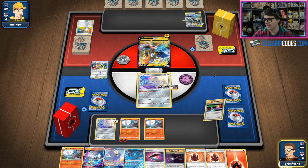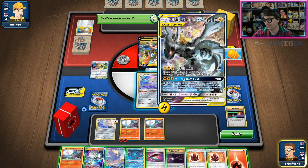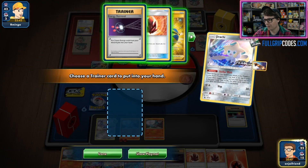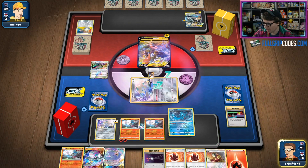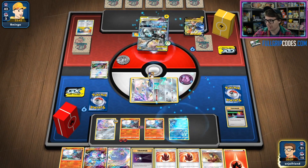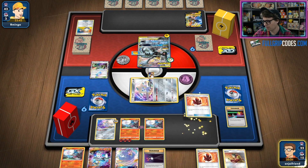It does not matter because I have the third Fire Energy in my hand. At this point I do not need the Welder — I'm just going to bring up that Pikarom the old-fashioned way with a manual attach. We don't even need the Welder; we have it, but I don't even need it. We've got Beast Bringer as well, Fion and Whirlpool Suction — bring up the Pikarom, and we're taking four prizes. No Welder necessary.